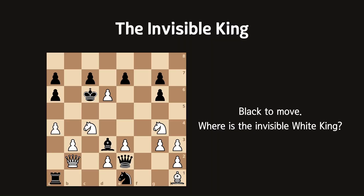The first example is the invisible king. Black to move — and where is the invisible white king? To reach this position from the starting setup, there could be only one answer. If you want to find out by yourself, pause the video.